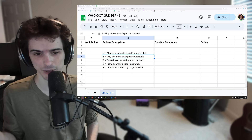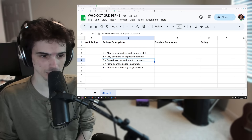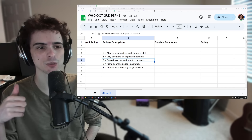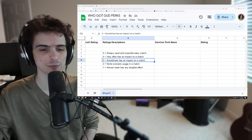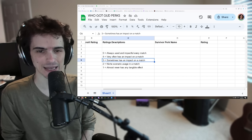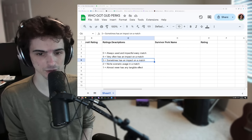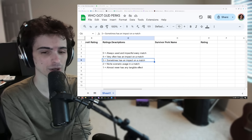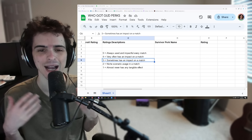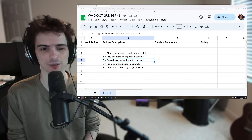For example, a three could be like Adrenaline — depending on how often you even get a chance to escape, you need to do all the gens, be injured, and be in a position where the speed boost helps. It sometimes has an impact but isn't always going to steer the game in a different direction. A five would be Sprint Burst because no matter what, you're always going to be able to use that perk — guaranteed usage every single time, and it usually helps your chases. A one would be something like Teamwork: Collective Stealth.